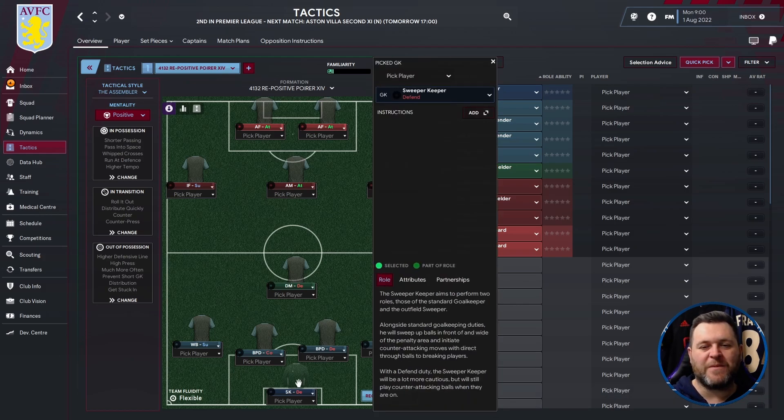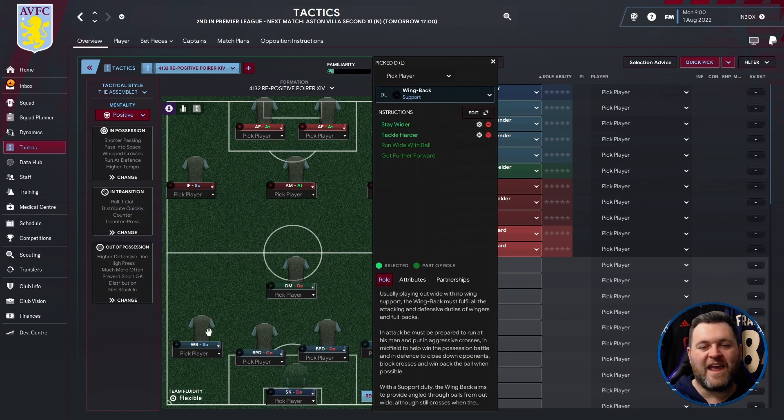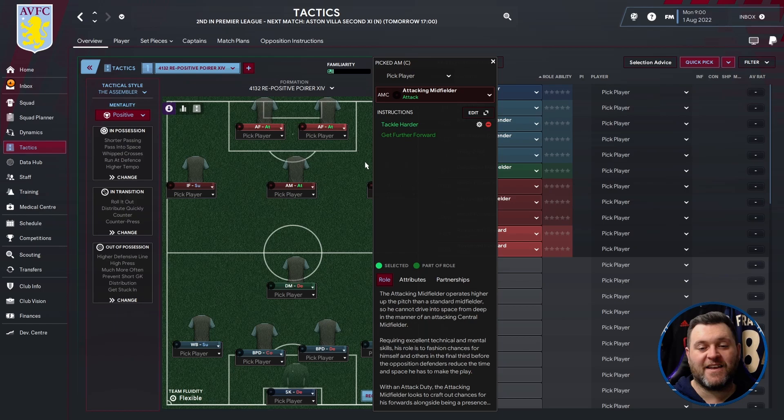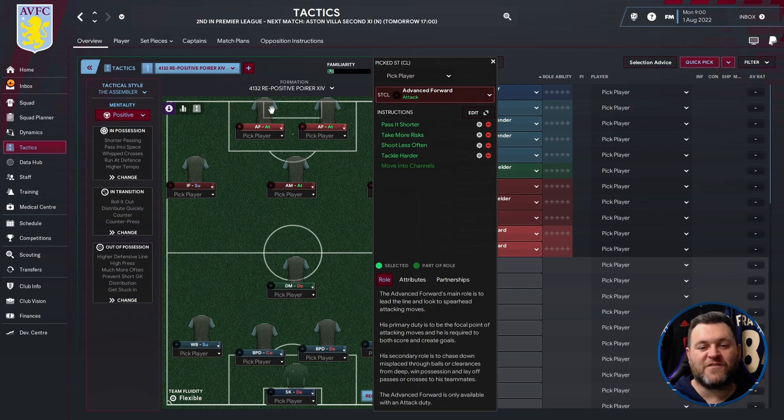Starting at the back you're going to need a sweeper keeper set to defend. On the left a wing back set to support. You can have a ball playing defender set to cover, and another ball playing defender set to defend. On the right a wing back set to support. In the middle of the park a defensive midfielder set to defend. On the left an inside forward set to support, in the middle an attacking midfielder set to attack, and on the right an inside forward set to support. At the top of the pitch you're going to have an advanced forward on the left and another one on the right, both set to attack. So as I said it's a 4-1-3-2 tactic.